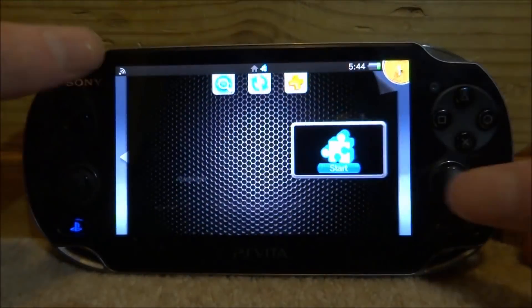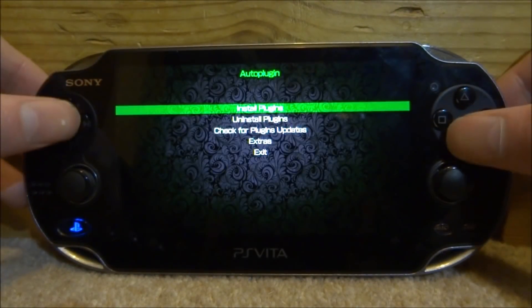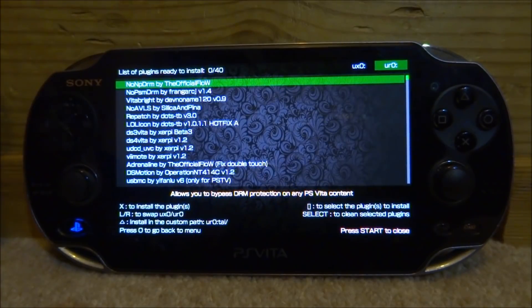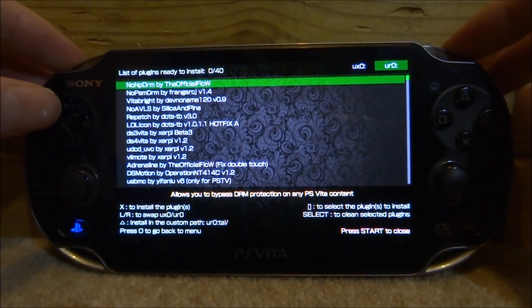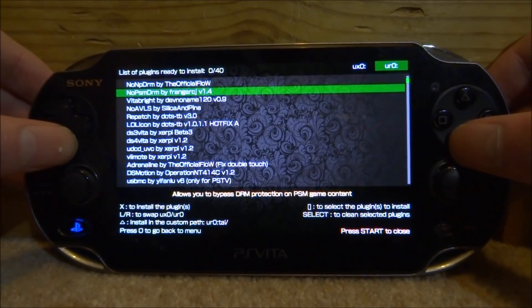Scroll up and open up auto plugin. Press X on 'Install Plugins.' You must have these two plugins installed first - you must have the nonpdrm plugin, which works for all games, and there is the PlayStation Mobile version which not everyone needs. These must be installed first before you install reFood, otherwise it probably won't work. You can also change between your UXO and URO depending on where your tai folder and plugins are.